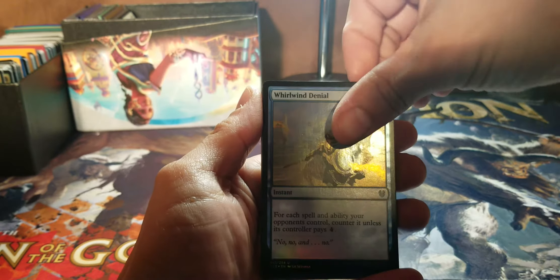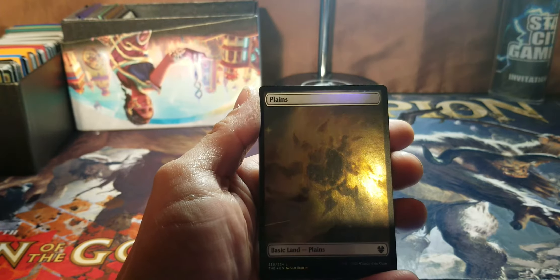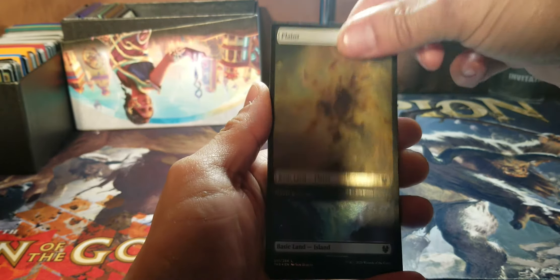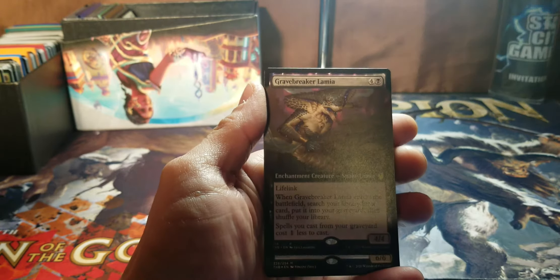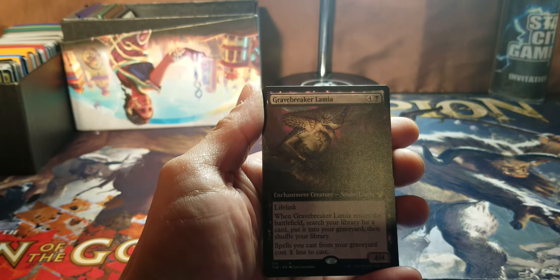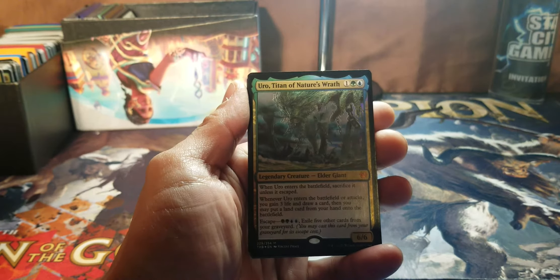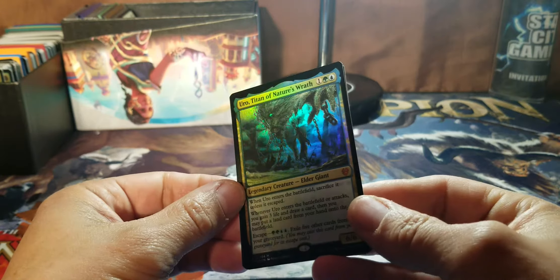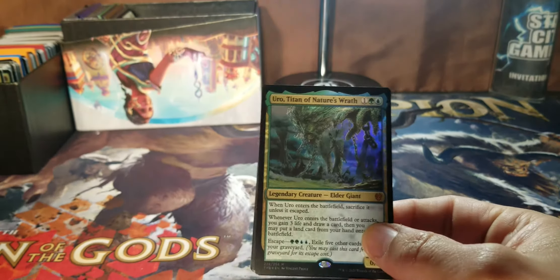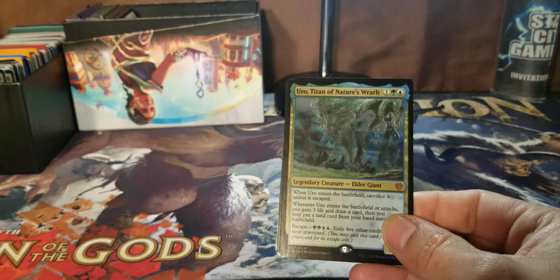So we'll start things off with Whirlwind Denial, Drag to the Underworld, Islands, Underworld Sentinel, Grave Breaker, and a pack foil Uro, Titan of Nature's Wrath. Now this is a card that you definitely, definitely want to get. Oh man, that is nice!